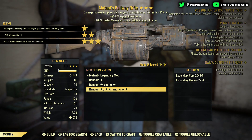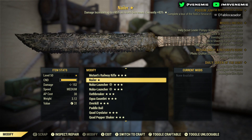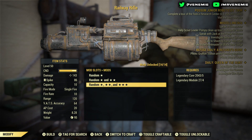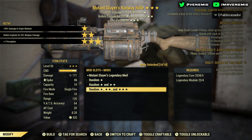Mutant — that's for mutations — plus 25% weapon speed and plus 100% faster movement speed while aiming. Once again, anything to do with aiming on the railway rifle isn't exactly what you're looking for. That's a good two-star Mutant though.